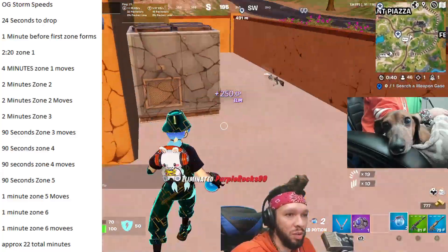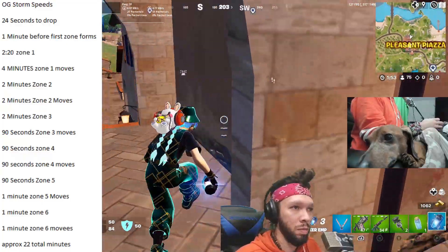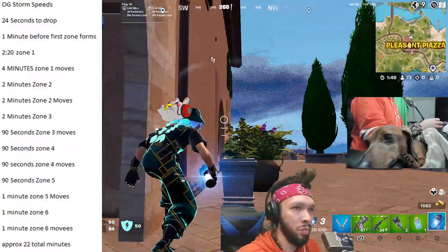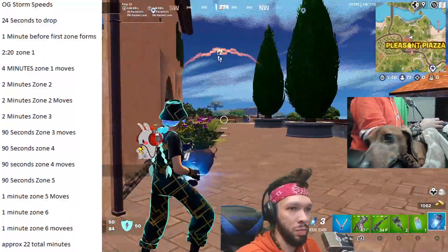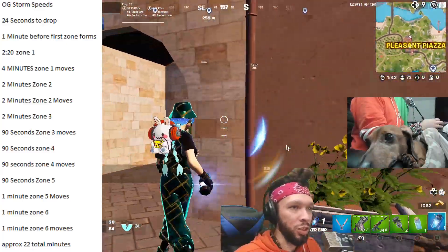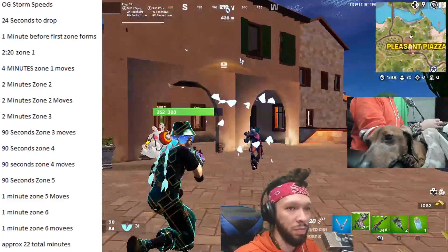Second zone moves in at 2 minutes total. Third zone is 2 minutes, but it moves in at 90 seconds, and it's 90 seconds for zone 4, zone 4 moving in, and zone 5. Then zone 5 moves in, zone 6, and zone 6 moves in — all at 1 minute apiece. The game that I took this from ended at zone 1 moving, and the total game length was approximately 22 minutes.